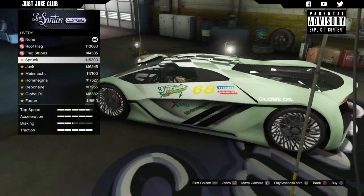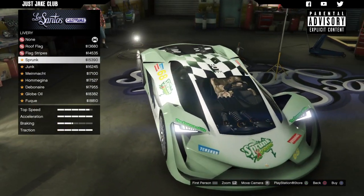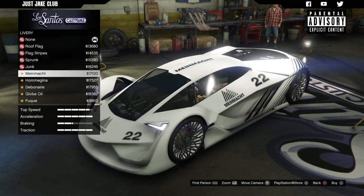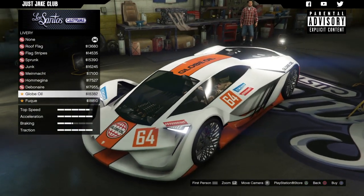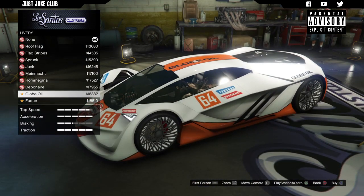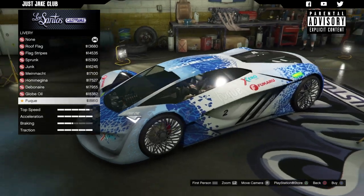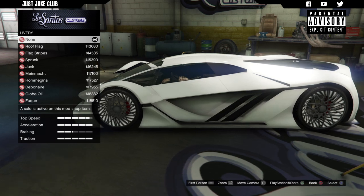Looking through the liveries — that one looks crazy, not sure what to make of it. That's not too bad I suppose. I actually don't mind the pink on that, it looks quite cool. The liveries are pretty cool on this, I'm digging some of them. I'll probably go with one of the liveries to make it look a little bit different. The global one is actually really cool. The Fuku — however you say it — looks awesome, so I'm going to go with that one.